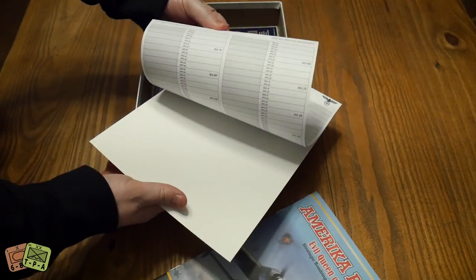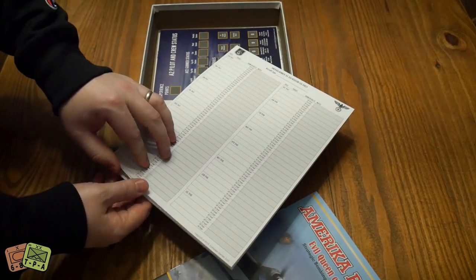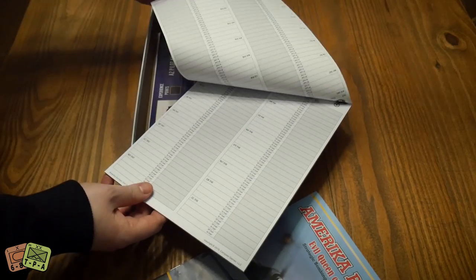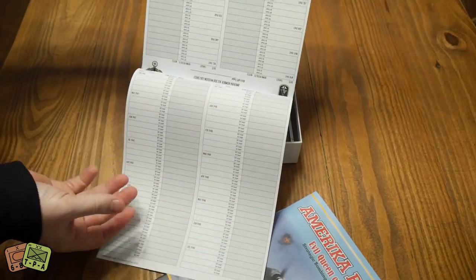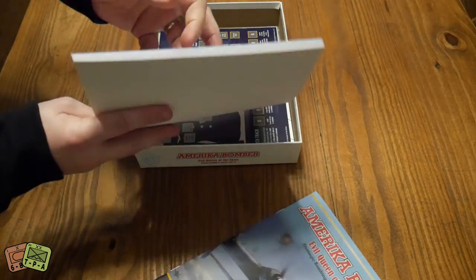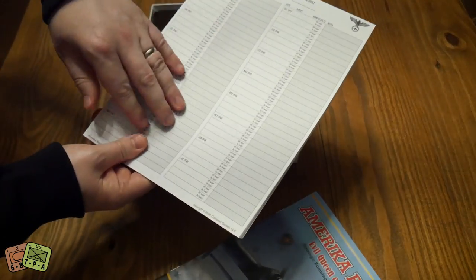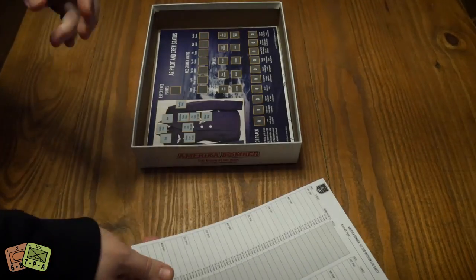We have a whole bunch of log sheets. They go from April 1947 down to July 1948. They're double-sided, but both sides are the same thing, so you have twice as many logs because it's front to back. You'll fill out your whole sheet of where you're going, if you're on or off target, things like that.